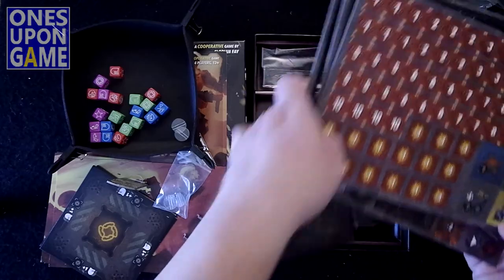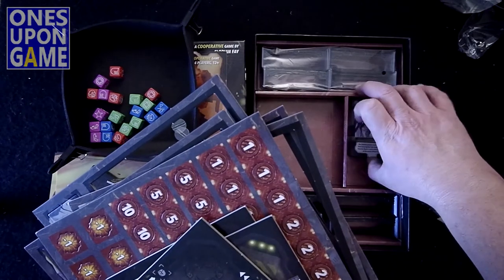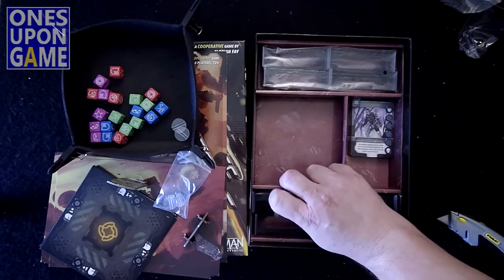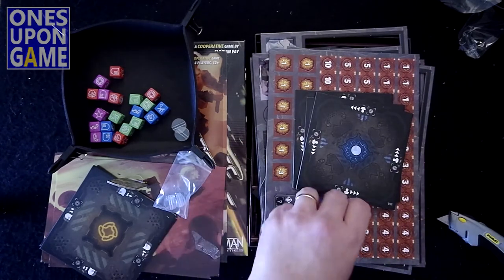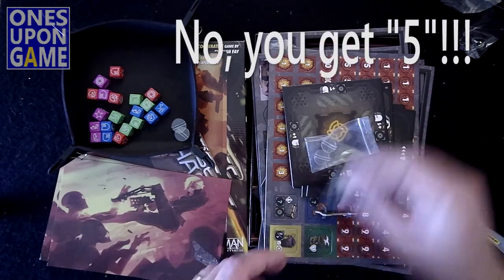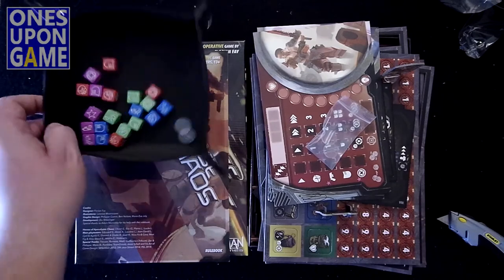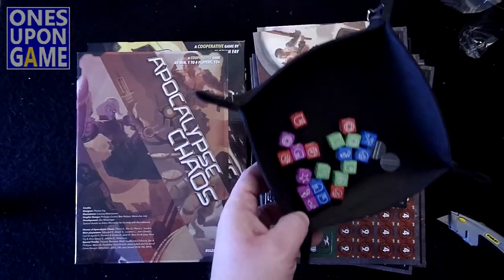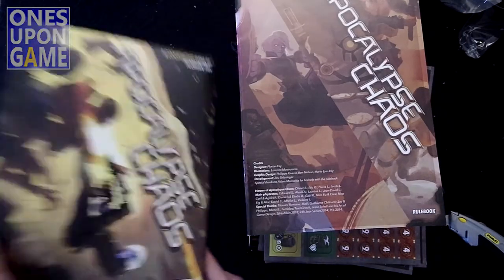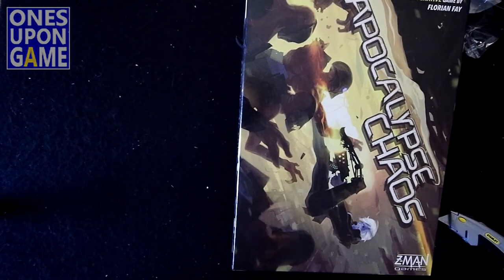You get six punch boards of game pieces, a deck of about 20 cards, eight terrain stands, four stand holders for the character standees, four player boards, 20 dice — five each of four colors — not the dice tray, and a rulebook. That is everything inside Apocalypse Chaos from Z-Man Games. Thank you so much for watching. God bless you.